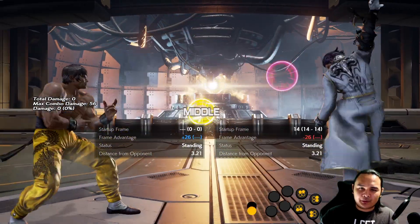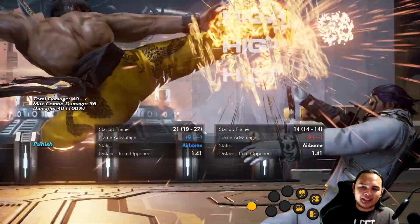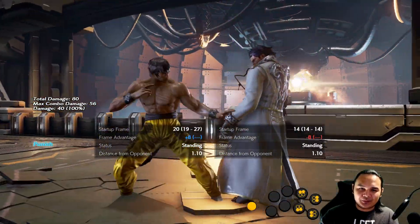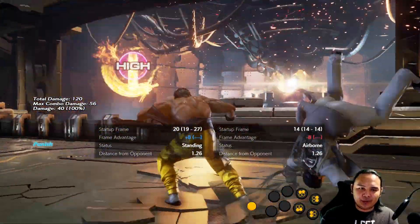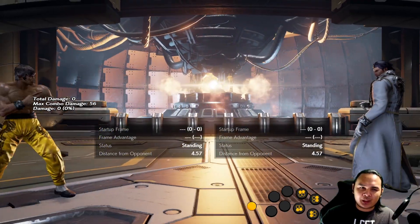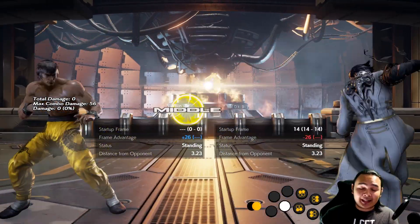One thing we can do is manual DSS engine kick, though I'm just a bit late there. This is going to take some practice if you want to do it correctly. The way I do it is down 1+2 to go into manual DSS, then forward 4 — but you need to do it very fast.